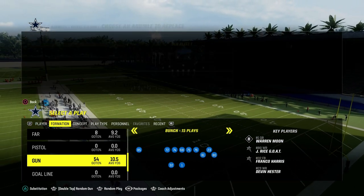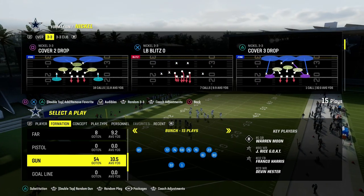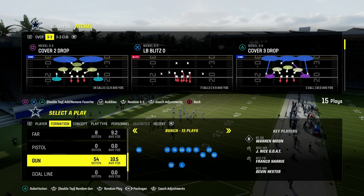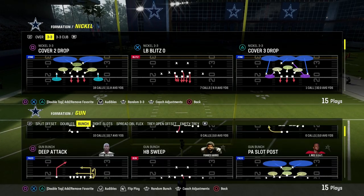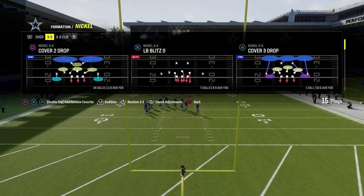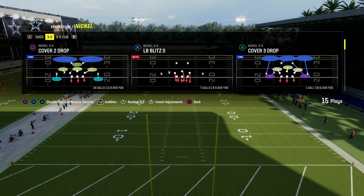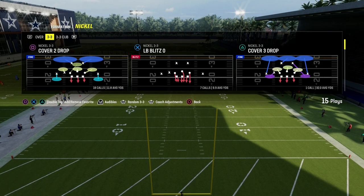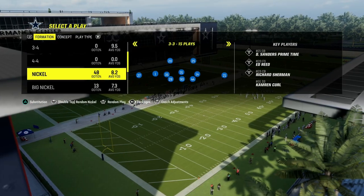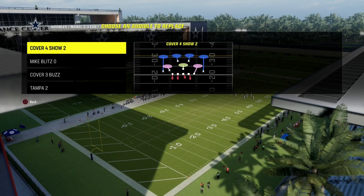What we're going to do is set this in our audibles so that we can audible into this from the Nickel 3-3. One of the main reasons is you get safeties at linebacker, which encourages better personnel. Another reason is it allows you to get better adjustments for your defensive players. This is the whole purpose of coming out in the 4-6 playbook — to put safeties at linebacker and audible into the 3-3 Cub cover 4 show 2, which I believe right now is the best coverage defense in the game.